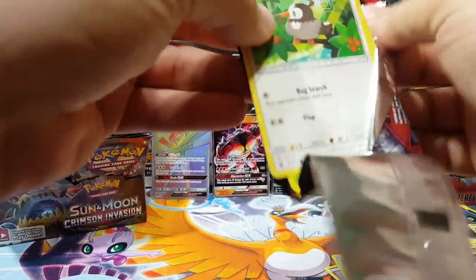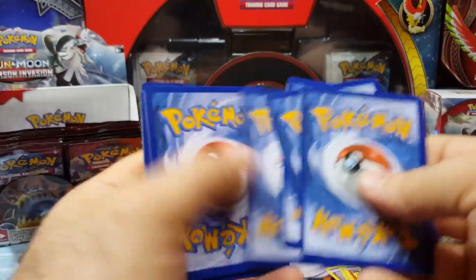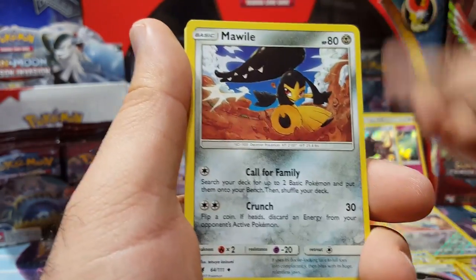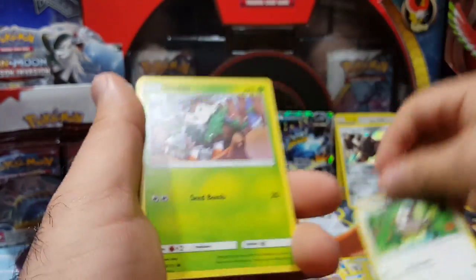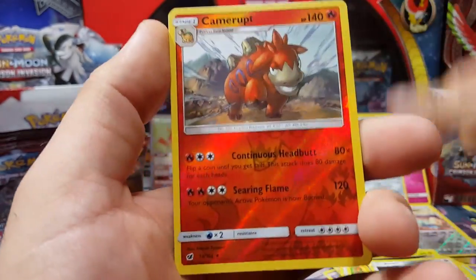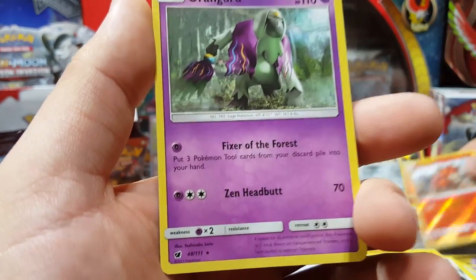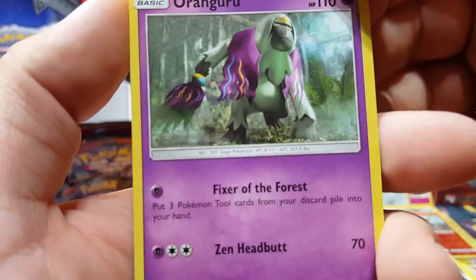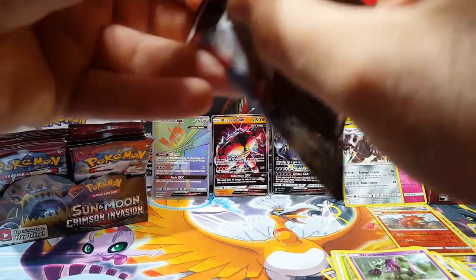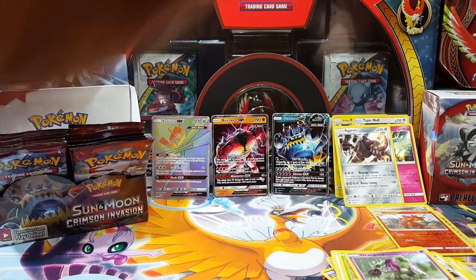One more GX would be nice, a secret rare would be nice. What's going on — are all the good cards at the end of the box? Emolga, Pikachu — so far I have three Weedle. And a Gourgeist — Confused Ray, that's a cool card.